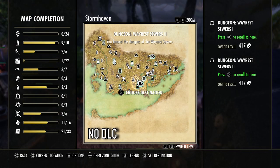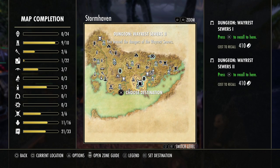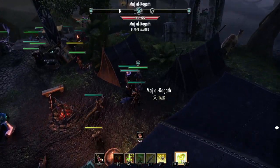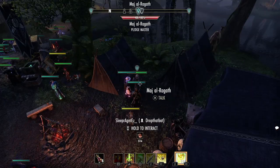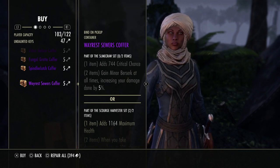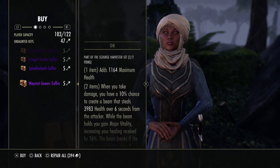The Malabeth set, just like Bloodspawn, is a base game set — no DLC required. You travel to Stormhaven and go to Wayrest Sewers 2, not Wayrest Sewers 1. That's how you get the helmet. For the shoulder, go to the Undaunted Enclave and talk to Maj Al-Ragoth. Just like with Balor and Bloodspawn, you're buying the shoulders with Undaunted Keys, and you have a random chance of getting the Slimecraw set or the Scourge Harvester set.